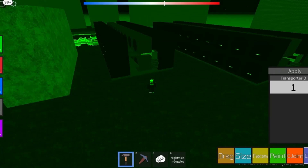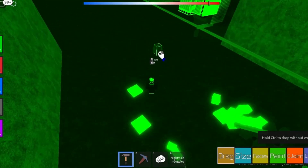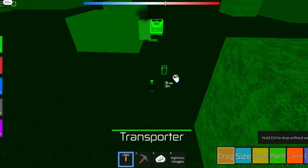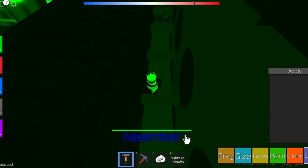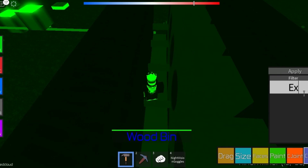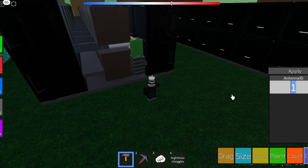Configure the transporter on the factory to an ID you will remember. Now make more transporters and configure them to the same ID as the one on the factory. Replace all of the bins on the extractors with a transporter. Now configure all of the assemblers and filters to items you want to produce. Once you have done so, you can configure the antenna on the factory to the main antenna — the one connecting the power cells.